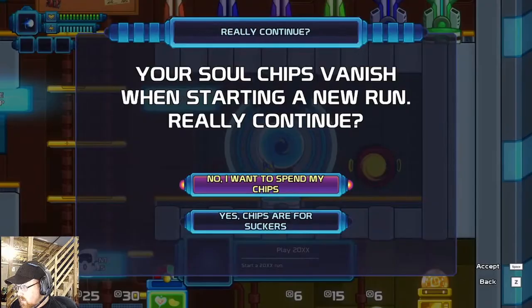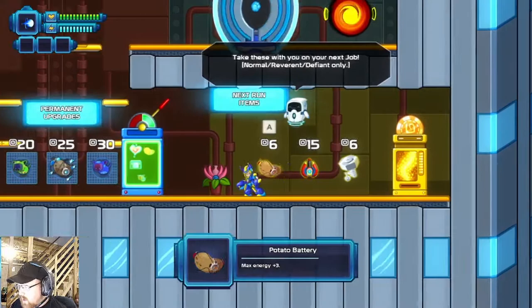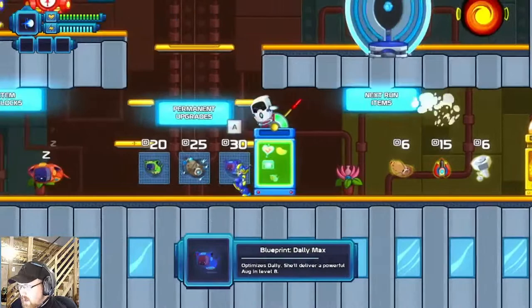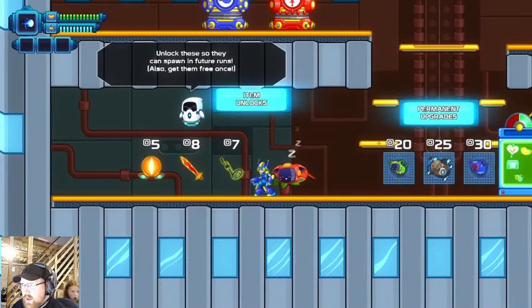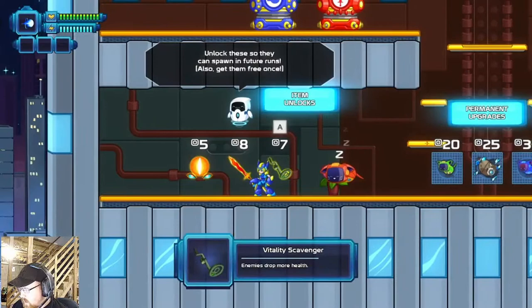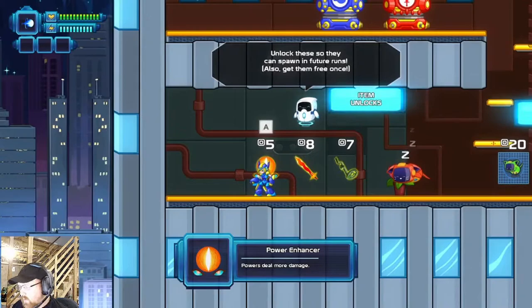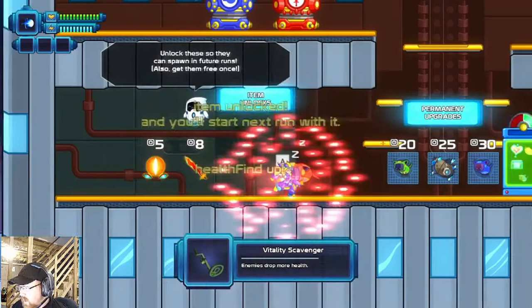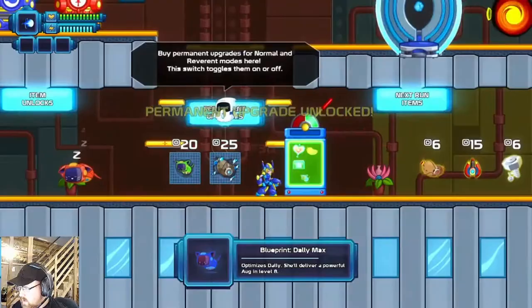I have 39 chips. Down here you've got the option for next run items — you can get these items and they'll be available for you the next time you play. These are the permanent upgrades, which is way more handy in my humble opinion. These are new item unlocks — if you buy these they'll be available in future games. There's enemies drop more health, Excalibur, attack damage up with power damage down, and the power enhancer which makes boss powers do more damage. I'm gonna buy that one.